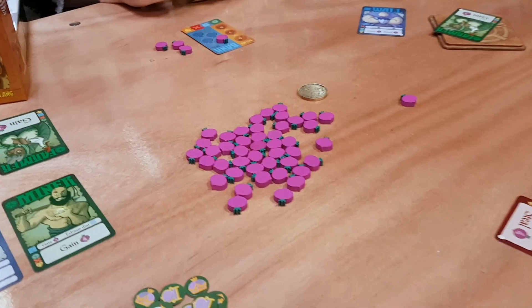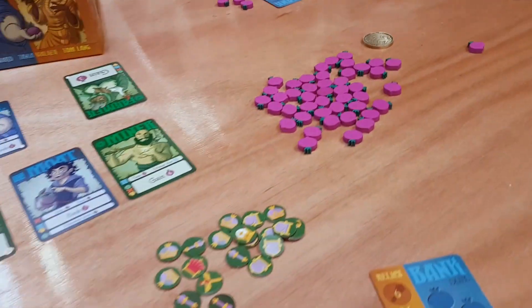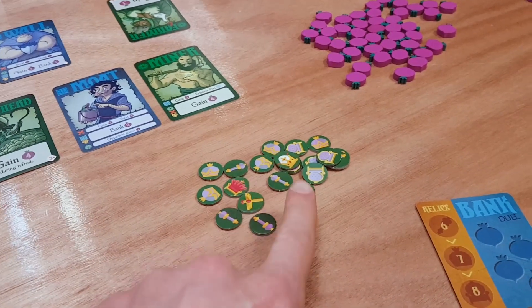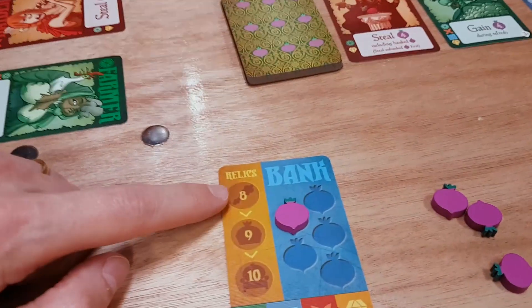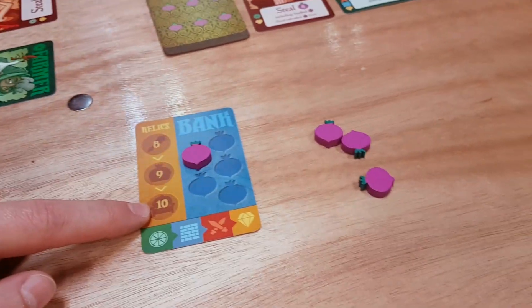What you're trying to do is get turnips — they're like the currency in the game. Then you use the turnips to buy relics. It's a race; the first person to get three relics wins the game. Your first relic costs eight turnips, then nine, and if you manage to get your last one, it costs ten turnips and you win.